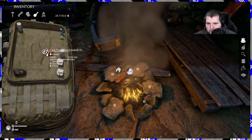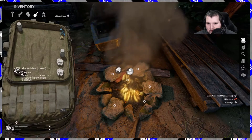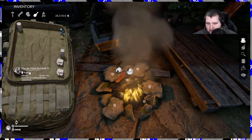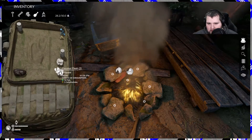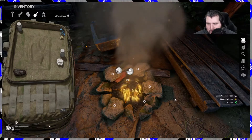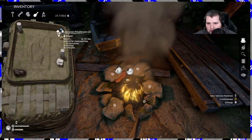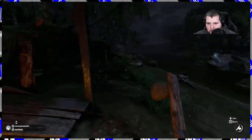Fire is almost out — throw some small sticks on there. Small sticks definitely don't give you much time on the fire, but at least it's something. I don't know what you can do with burnt meat — five carbs and ten fats. Get some energy — I'll eat those blue mushrooms.